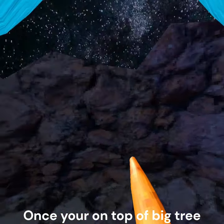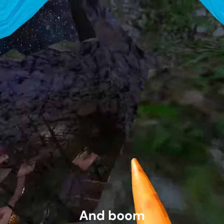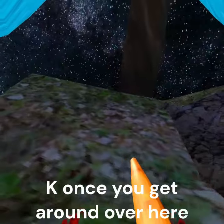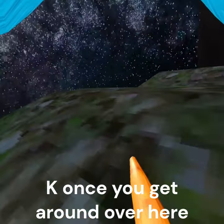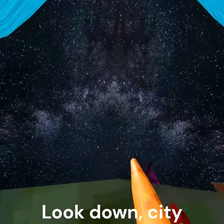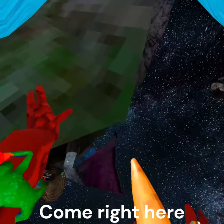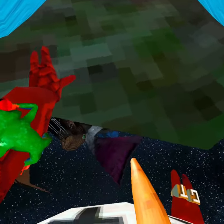Once you're on top of Big Tree, you're just going to look up right there, and boom! You're kind of out of the map. Go over there. Once you get around over here, look down at City, right there. Go right here and drop.